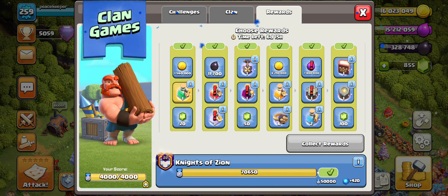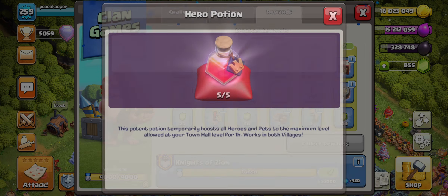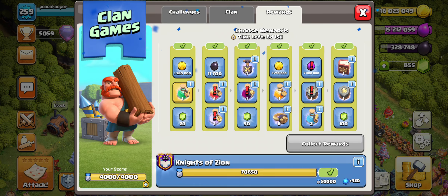People have been using the Hero Potions and Power Potions — not Training Potions, Power Potions, sorry — to actually have max troops for Town Hall 16 when you're not even a Town Hall 16. So these potions have been insane. You can definitely use those to get a little bit of an edge.